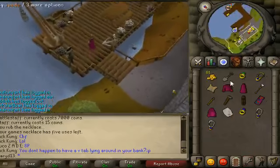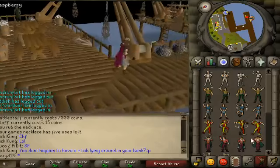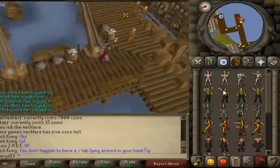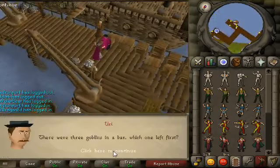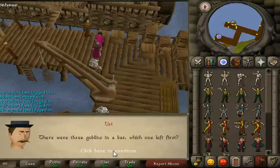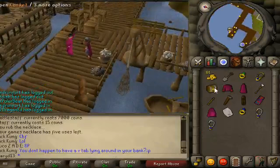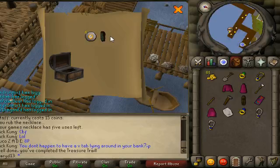Just get a bit hot. Cheer! There are three goblins in the bar — which one is the first? So I got studded leather trims and six chaos runes.